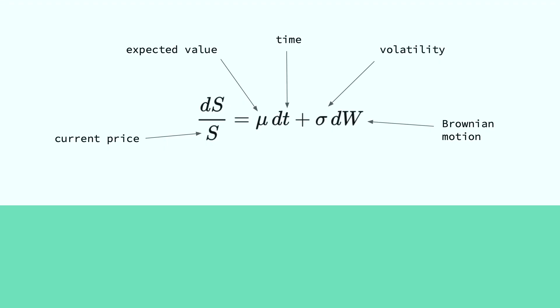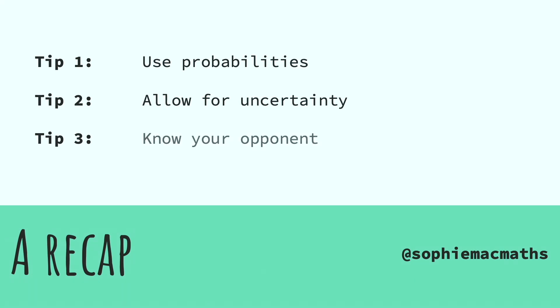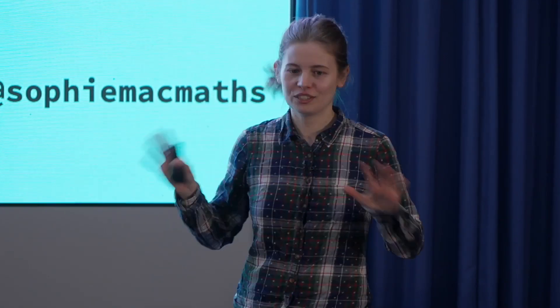We can create our model, use our probabilities, and work out what we would expect the price of a stock or a share to be in the future. Can we trade now? We've got our probabilities — done. There are some problems though. My tips: use the probabilities, work out what you think is going to happen in the future, allow for uncertainty, and finally, know your opponent — think about other people around you. And although that was advice for trading, really it's my general advice for life.